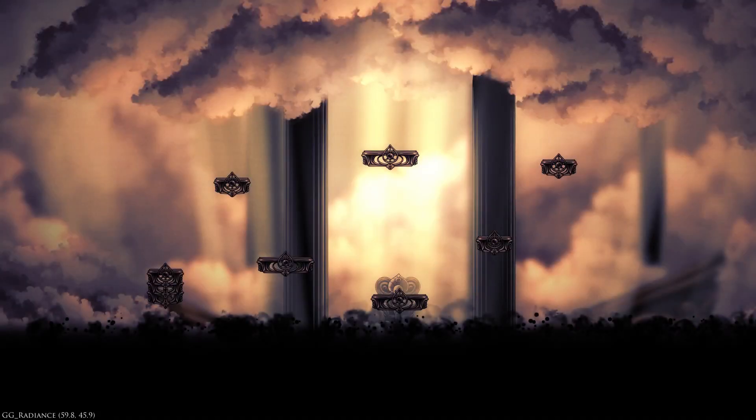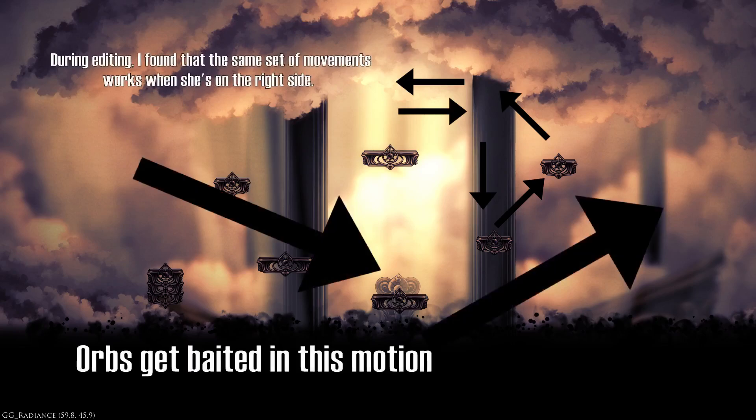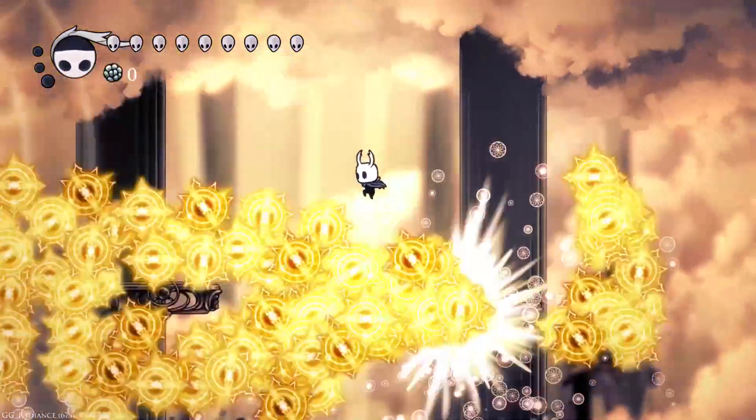Another dodge that can be used is when I am located on the upper middle platform and Radiance is to my left. When she starts the attack, I can Descending Dark to the lower right platform, then jump off the upper right platform and make my way back to the upper middle platform.